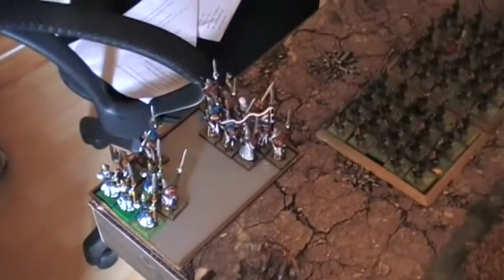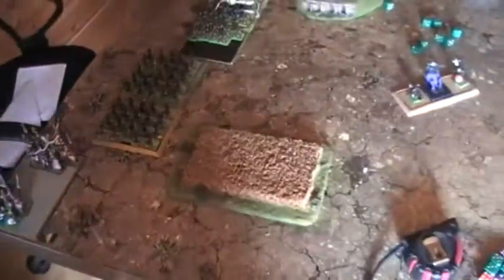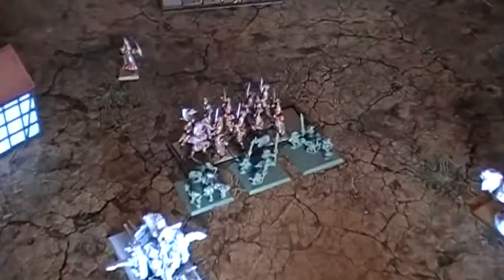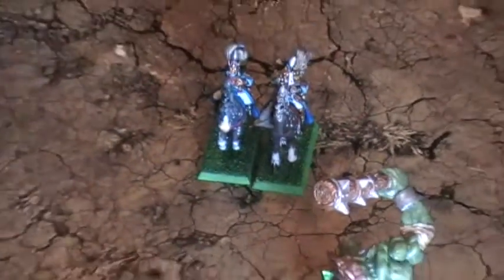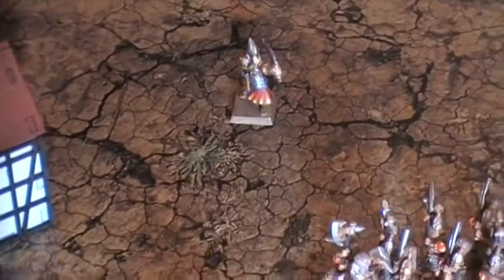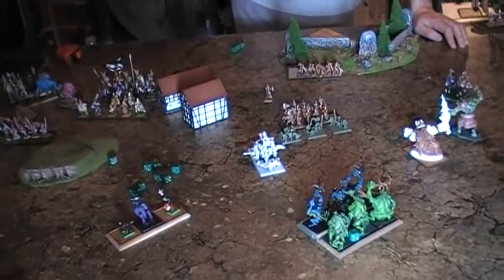The highborn elves went first in turn two and ambushed with sea guards, who got through two fanatics sent through them and lost seven models, but made their panic test. The Grotlings charged the white lions — we'll have to work out their combat. Three lane reavers were shot by a doom diver and four queens guards were shot by another doom diver.